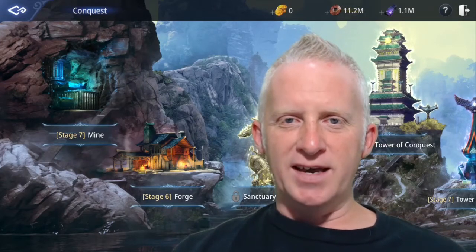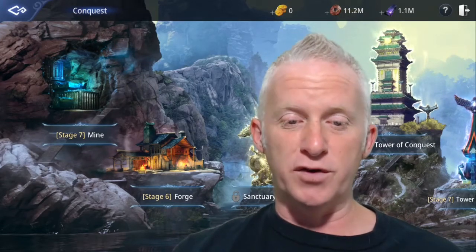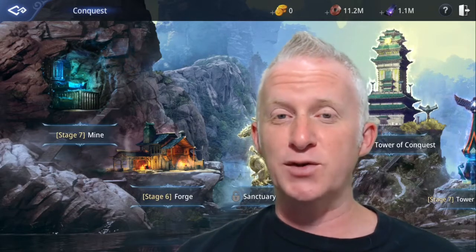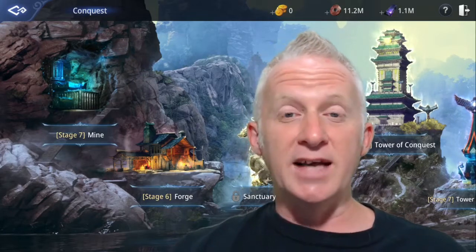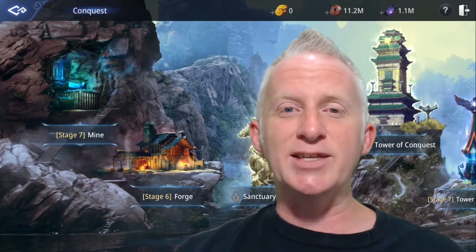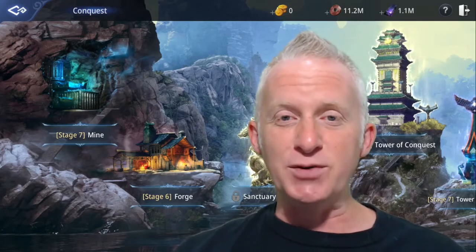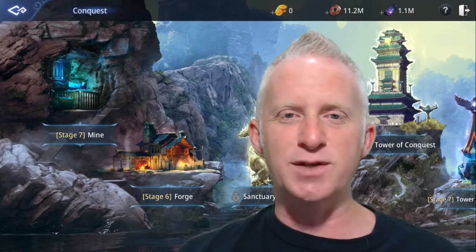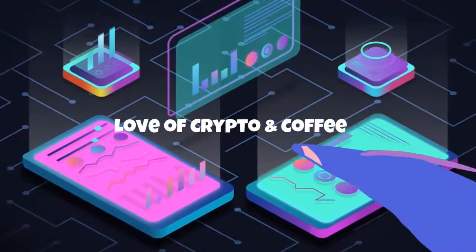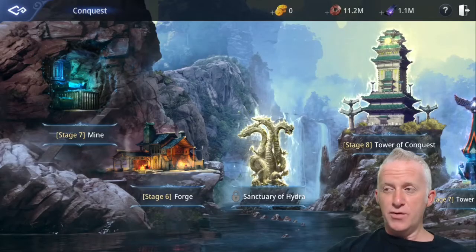Welcome to Crypto and Coffee. On today's episode I'm going to show you the missions and the conquest area from the Forge, from stages six to seven, and build my character and increase my power score. Power score is really important. If you enjoy this kind of content, smash the like button, press the notification bell, and subscribe to this wonderful channel. Enjoy the show, and don't forget to bring your tea or coffee.